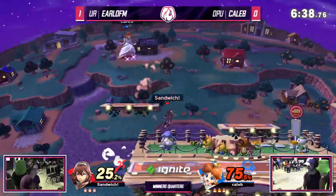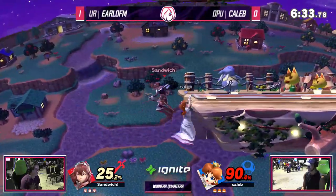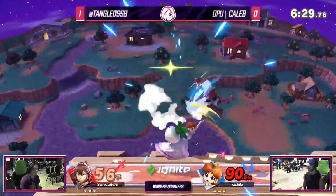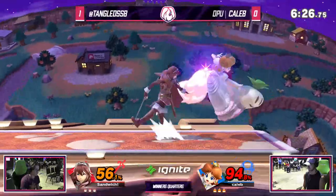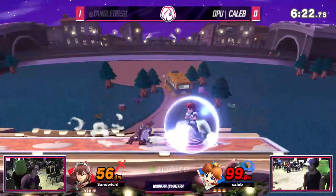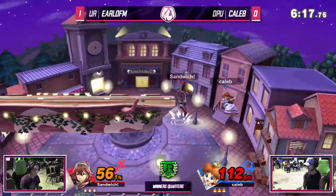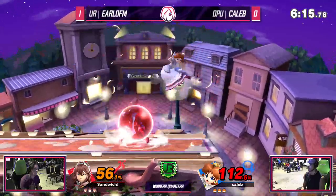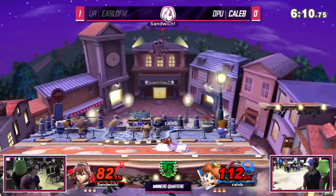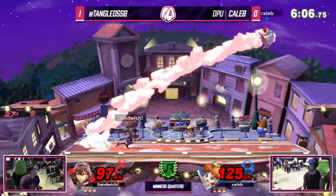Very good reversal there. Just keeping up this absolute barrage of aerials — just what Lucina is known for. Very good recovery from Caleb. Now we are seeing a little bit more of turnip play. It looks like Caleb does have some of those really great Daisy turnip combos. You really need to have those down, especially against a player like this. You need to optimize as much damage as you can against a player like Earl and a character like Lucina especially. Fantastic spacing — managed to cover the options off of the Town and City platform right there with the turnip.